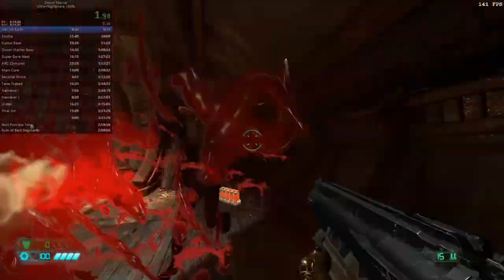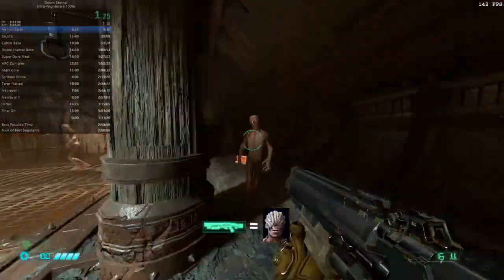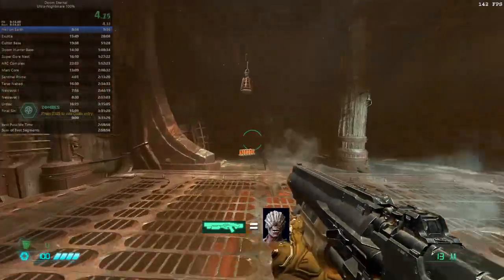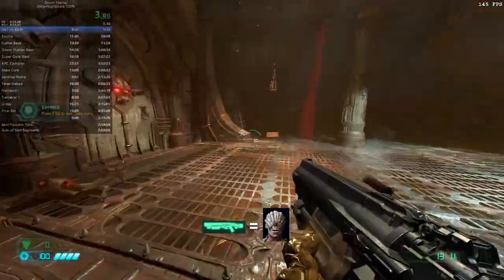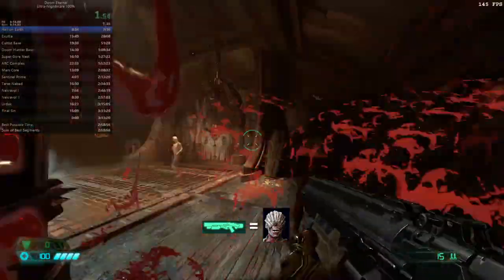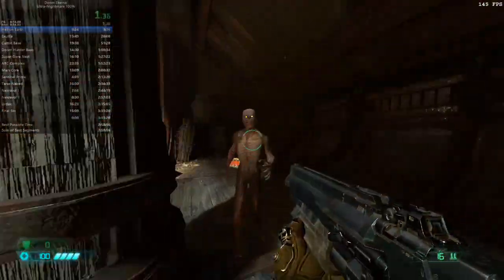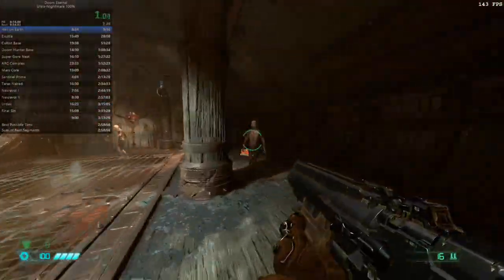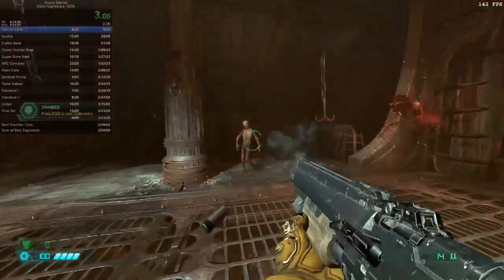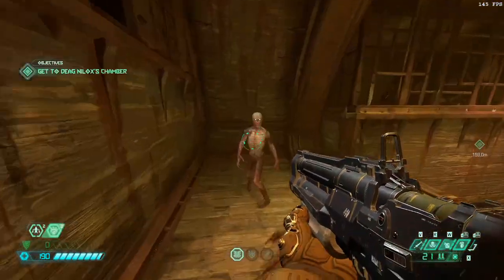Let's talk about the first room. What you are seeing is the ideal way to deal with it — one shot for each zombie. However, even speedrunners sometimes have to reset in this room because they don't kill a zombie in one shot. The way to kill a zombie in one shot with a shotgun is to aim for their shoulders, slightly under their neck, and really close on. This can be dangerous because they can hit you before you get close, or you can miss the shot.